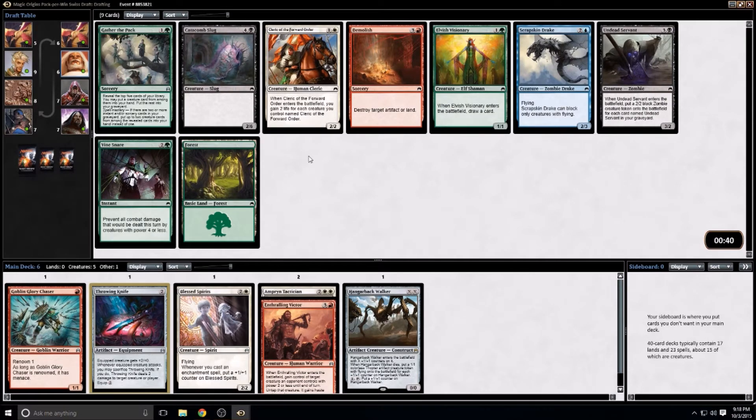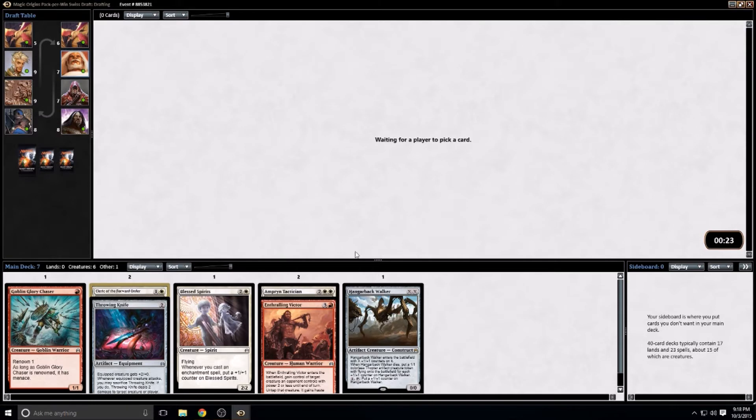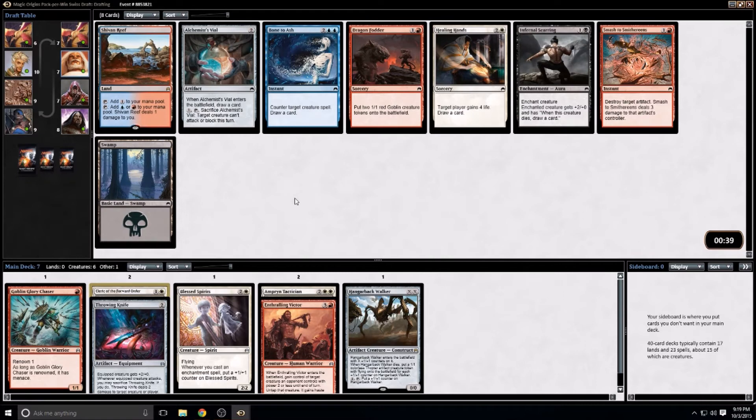I think we continue to head towards white and keep getting pretty decent cards. There's been a marginally playable black card in every pack, but that's it. These packs were just pretty short on black cards. The black removal is pretty much the best removal in Origins, so the removal gets snatched up, but then people don't actually play black creatures much. What they're probably playing is the Fetid Imp.